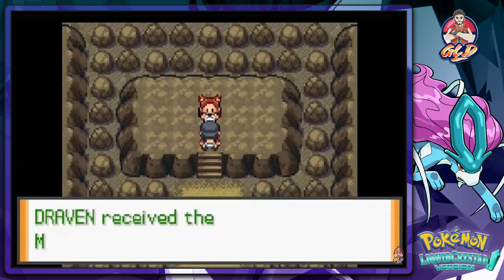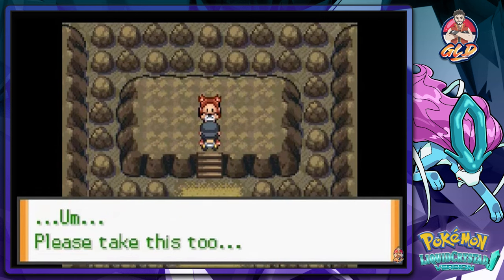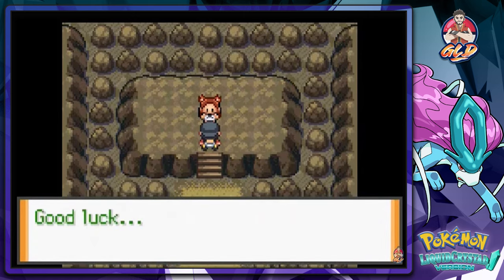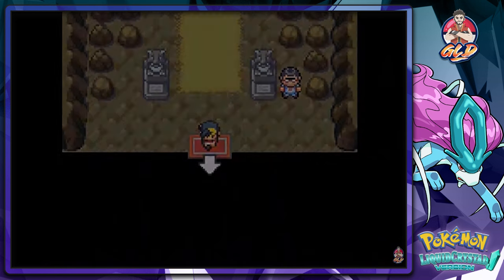We got our sixth badge — that's awesome! It raises our Defense stat. Jasmine also gives us TM23, which is Iron Tail. She's a woman of few words but this is great!